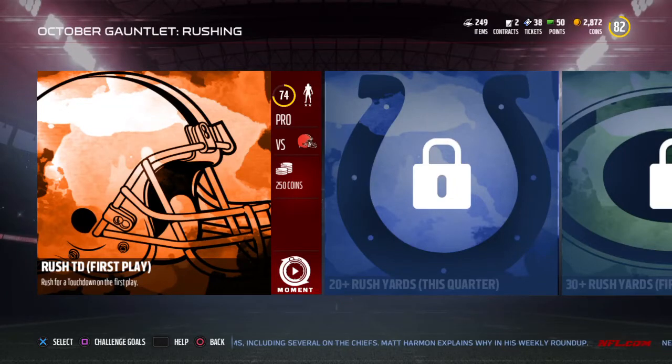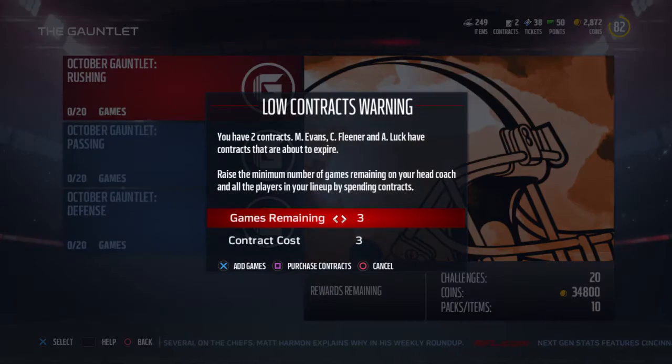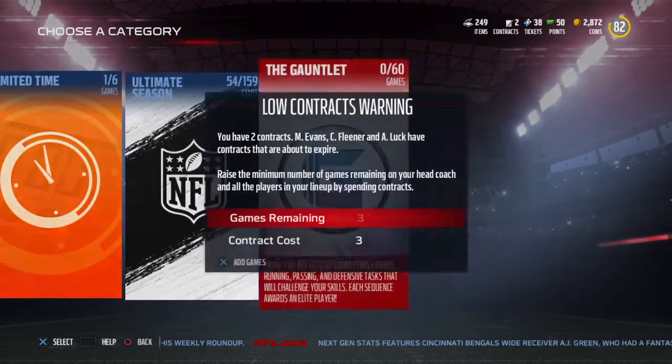What's going on ladies and gentlemen - it is the October gauntlet. A couple weeks ago I finished the September gauntlet and got my 89 Joe Hayden. I still have not used my limited-use guys except for one Team of the Week challenge where I used DeAndre Hopkins, Sue, and AP all at once, so they all got minus one contract. They all have a lot of contracts left because I've been grinding solos and the ultimate seasons.